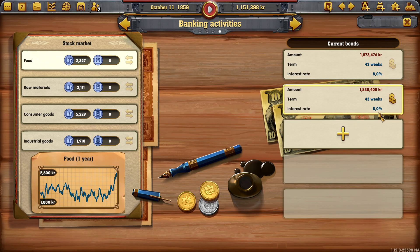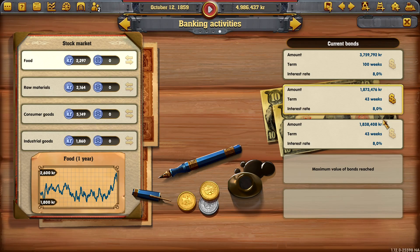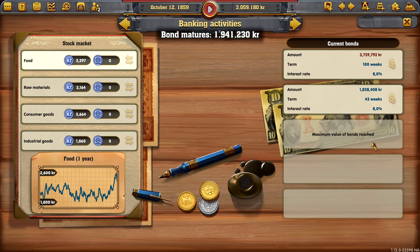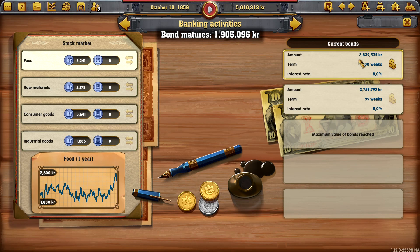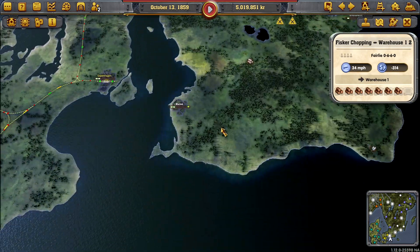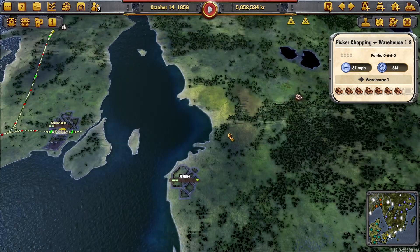Can we take out a bit of a loan? We can — 3.7 million. We're going to take out that, pay off these small ones, recycle them — that's what we're going to do. We're going to get maximum funds out of here. We've now got 5 million to play with, so we can do this absolutely immediately.